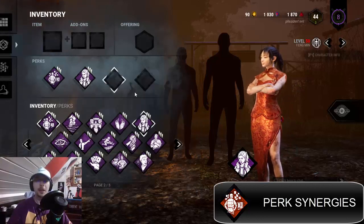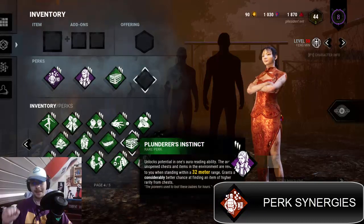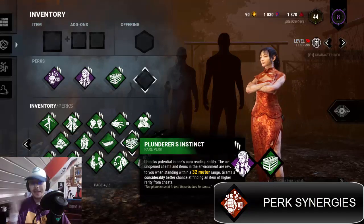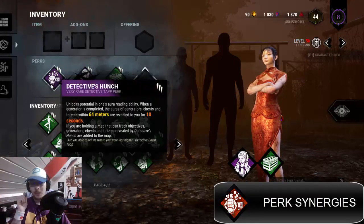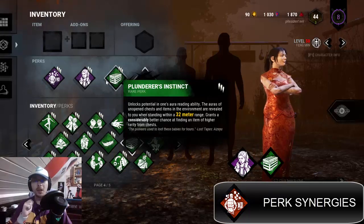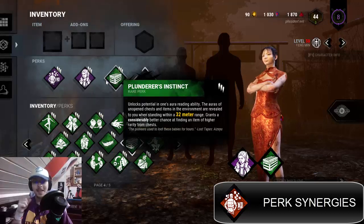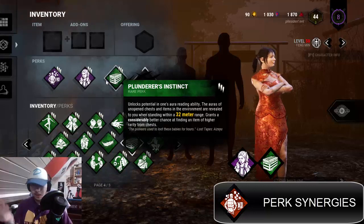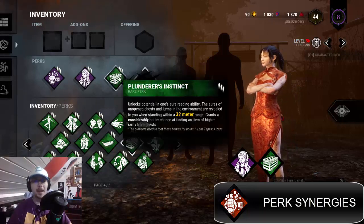Another perk you can pair Detective's Hunch with, if you don't want to focus on totems, is Plunderer's Instinct — a green rare perk. Detective's Hunch already tracks chests, so you don't necessarily need Plunderer's for that. However, Detective's Hunch has a 64-meter range while Plunderer's Instinct at level three only has a 32-meter range. Plunderer's also grants a considerably better chance at finding an item of higher rarity from chests, so it's a fun pairing if you want to go for chests.